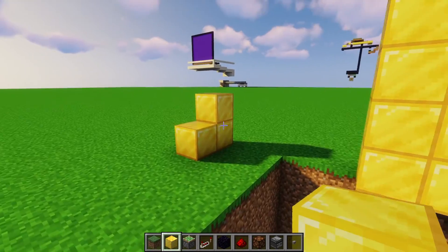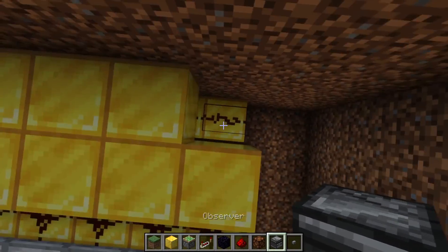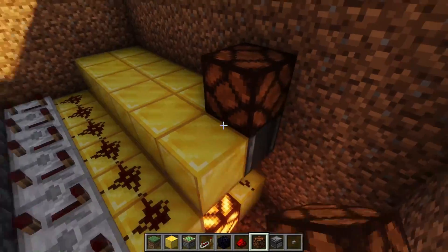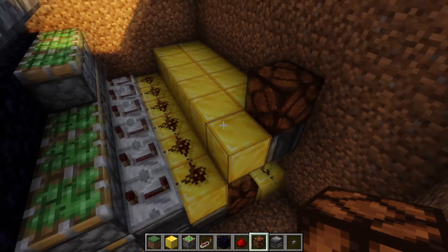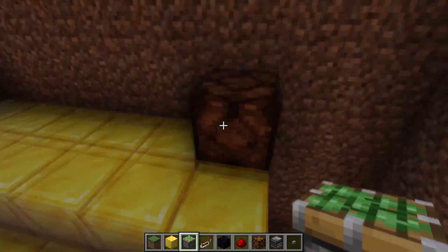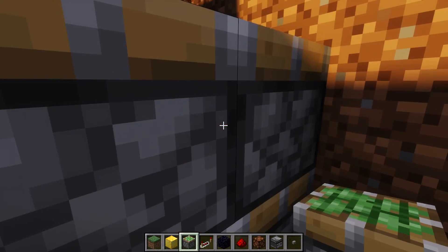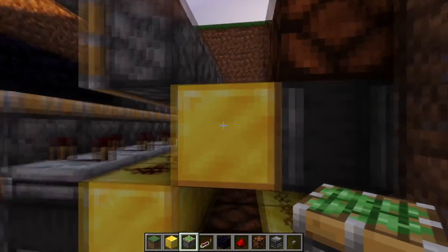This is where the differentiation of what side the button is on comes in. On the side that you have the button, leave a block here and make the observer face upwards. You place a lamp here, and everything's going to get kind of messed up. Then you place sticky pistons diagonally off of this gold like that — so you have diagonal sticky pistons facing this way off of this gold — and we do all six of them. It's kind of hard to explain, but you build it like that.